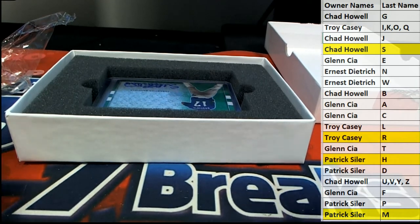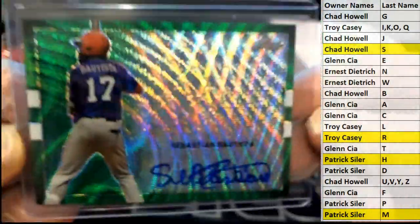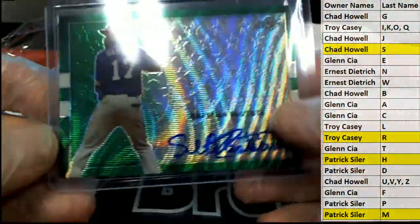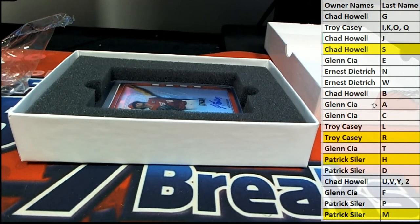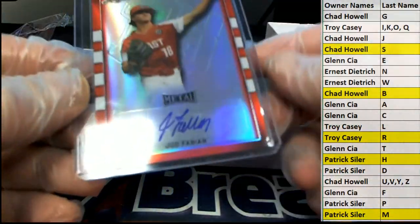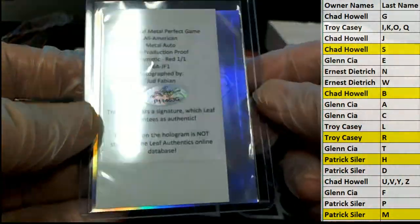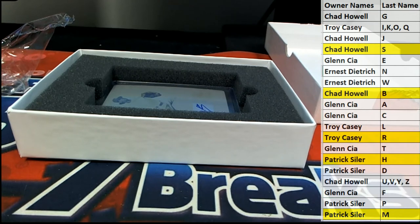Here's our next one — it is Sebastian Batista. Nice green wave, look at this. Letter B — that is Chad H. All right, Chad H. Here's our next one — it is Judd Fabian. Check that out, Judd Fabian. Letter F — that is Glenn C. There you go, Glenn C, that's coming out to you.